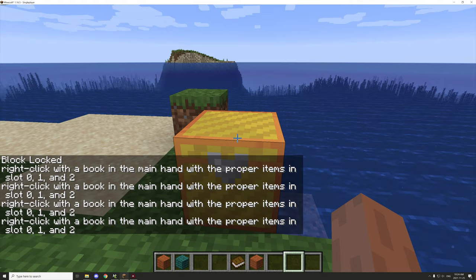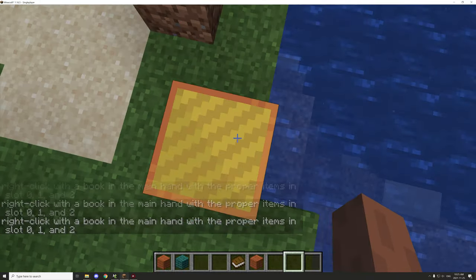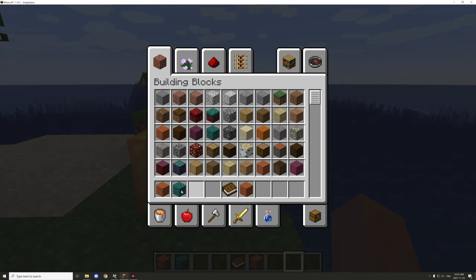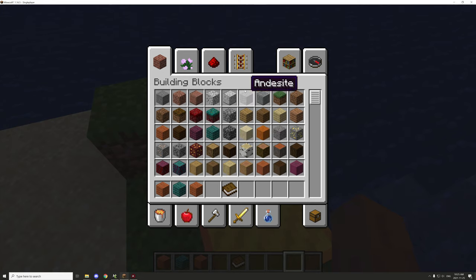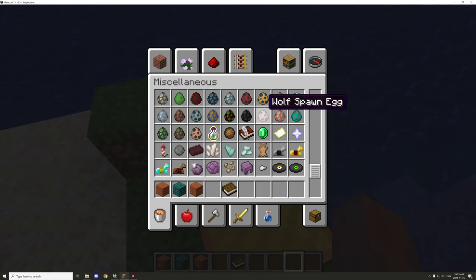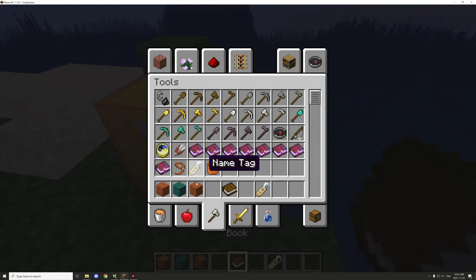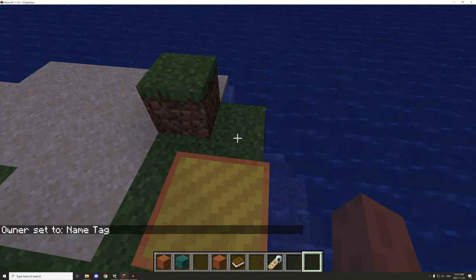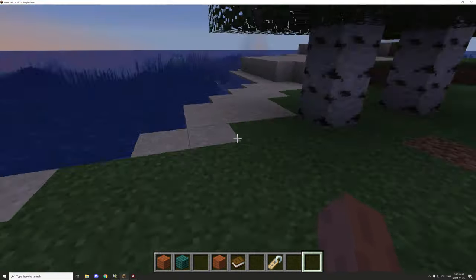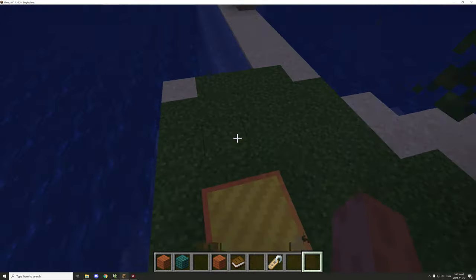If it's locked and we try opening it, it will just say that we need to unlock it first. This is really useful on servers when you want to protect your stuff. You can create a unique combination lock with pretty much anything in the world, as long as the slots are air. There is also a permissions system built in — using a name tag, if you are the owner, you can assign that to the owner by right-clicking, and it will say 'owner set to name tag'.